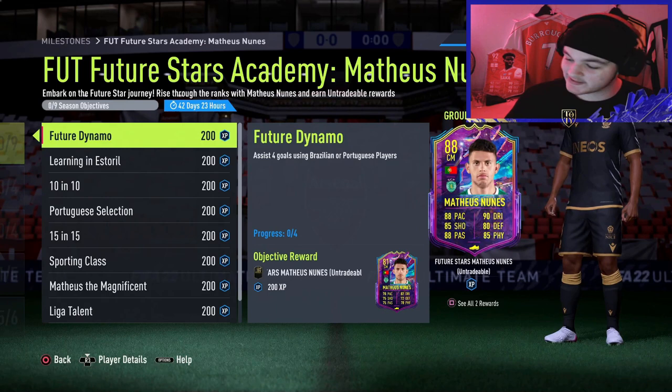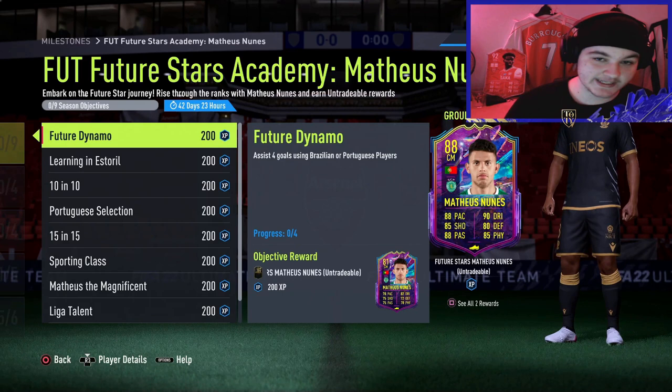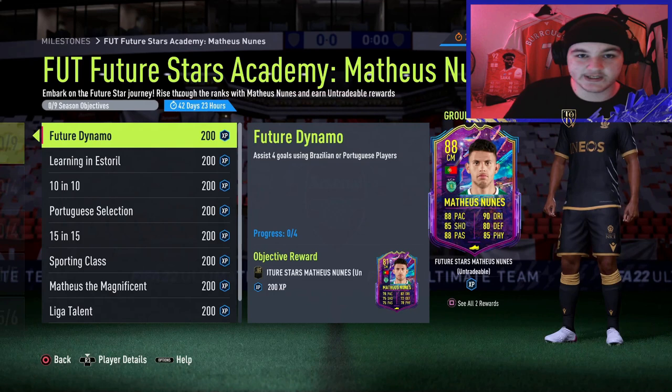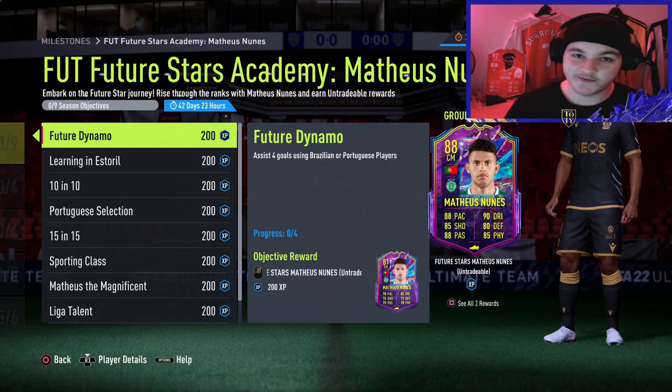It's a new day and there are some new objectives to go over. We're going to cover all of these objectives from the top, working our way down. I'll give you my tips and tricks to speed things up, and if necessary we'll build a squad — some objectives don't need one, but if required we'll build a cheap squad between 15 and 25,000 coins. Drop a like and subscribe for more player reviews, objective guides, pack openings — basically everything you'd expect on a FIFA channel.